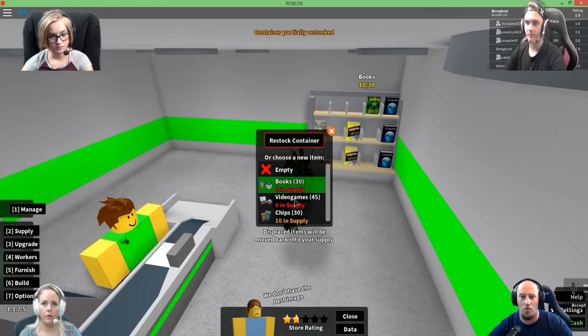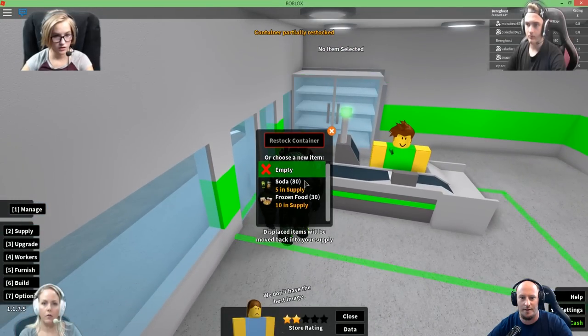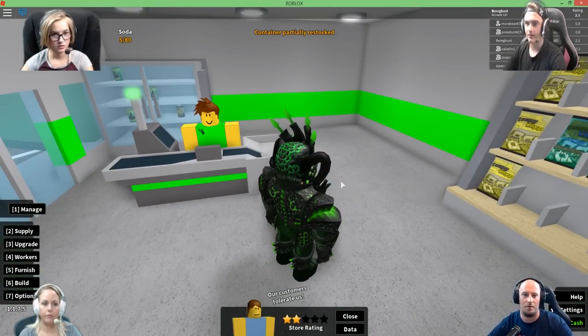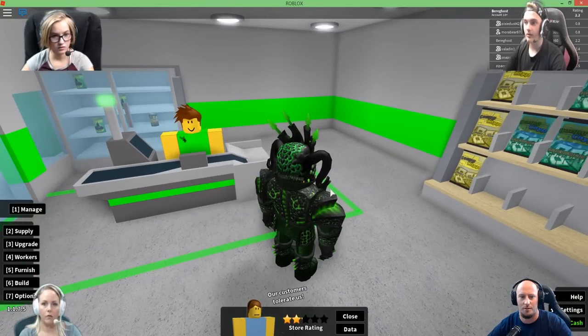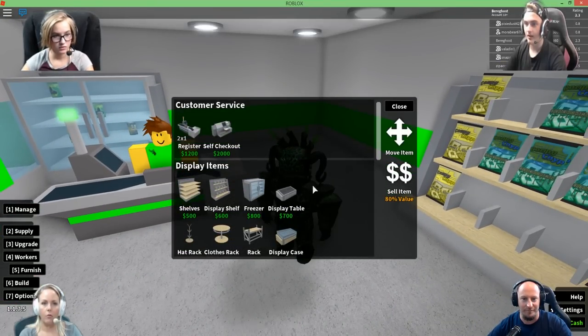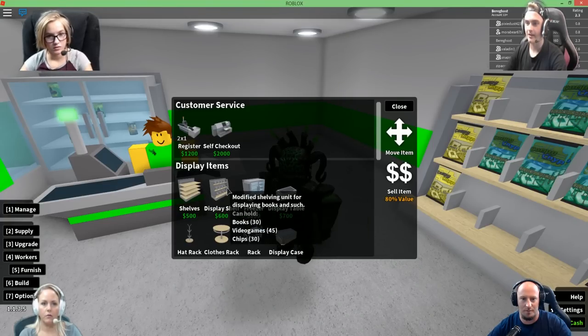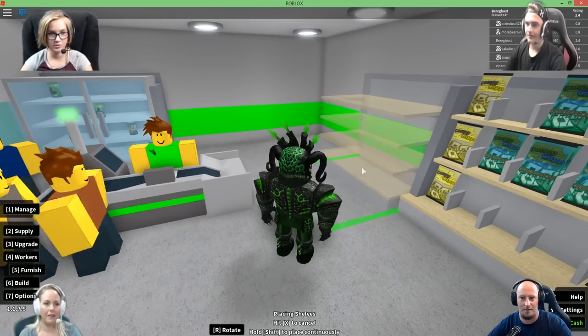Oh! I have people walking into my store now buying stuff! Gotcha. So I can click this and put some sodas in there. Got it. And you do have to stand behind your register in order for it to turn on, by the way. I already have an employee at my register. Oh, you can arrest people! There's a robber in my store — I'm arresting him. Where'd my supply just go that I just purchased? I just arrested a robber.